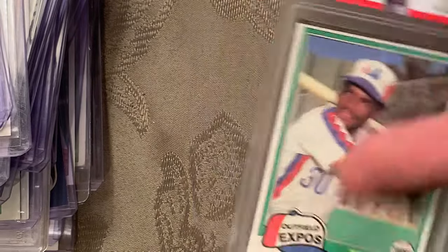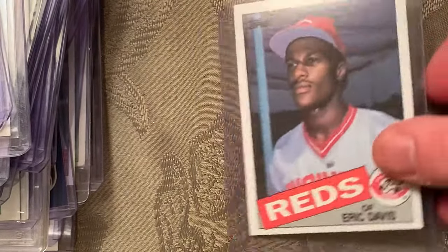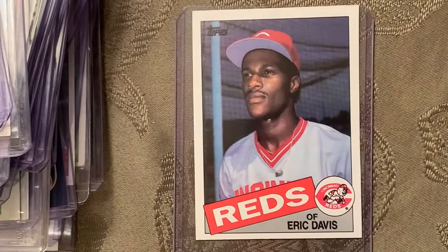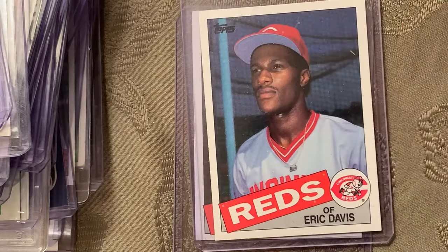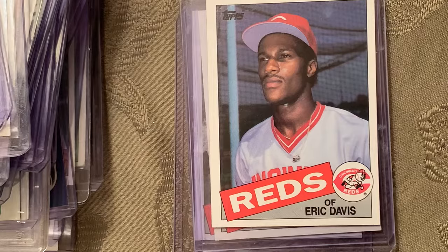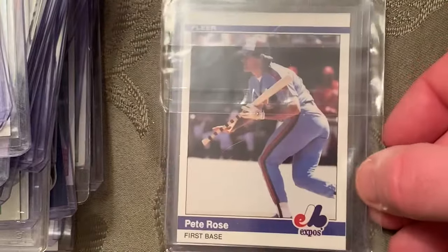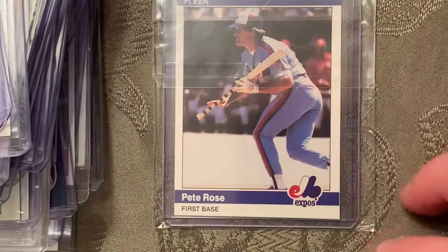At number 45 is the Eric Davis 1985 Topps rookie card. At number 44 is the 1984 Fleer Update Pete Rose — I have that in packaging.